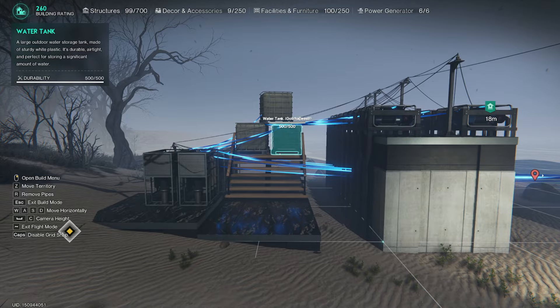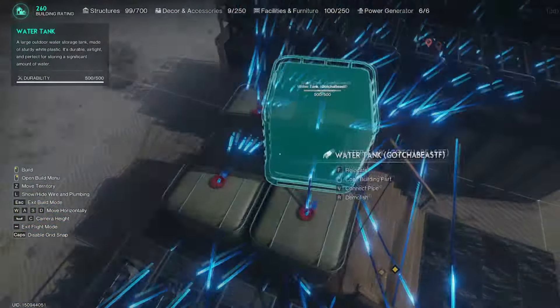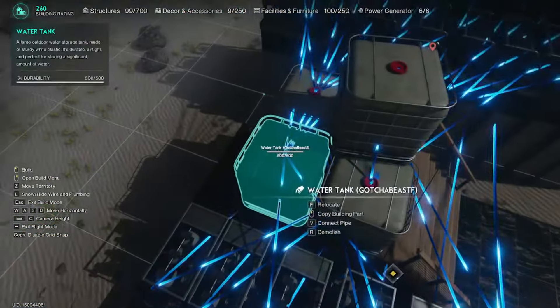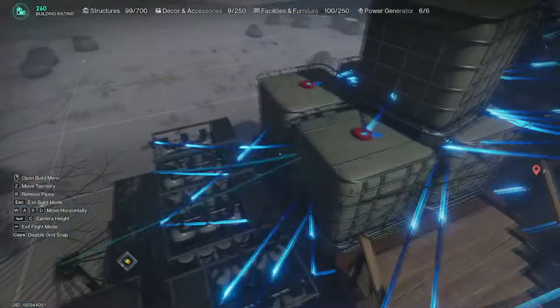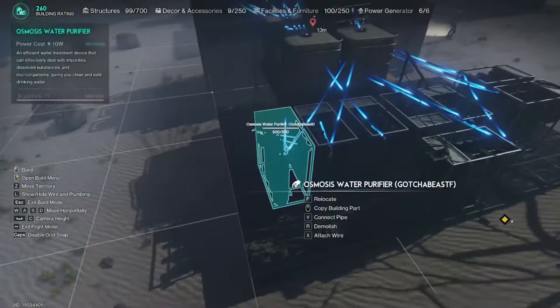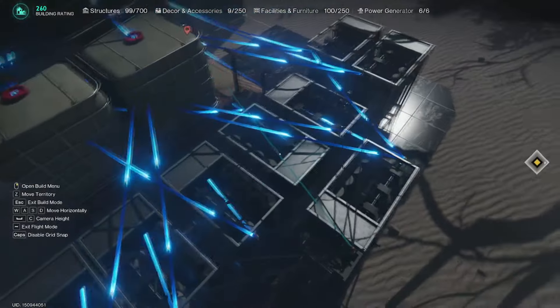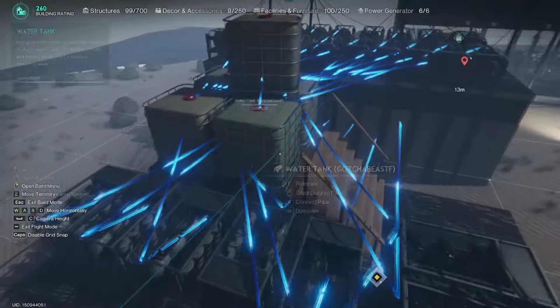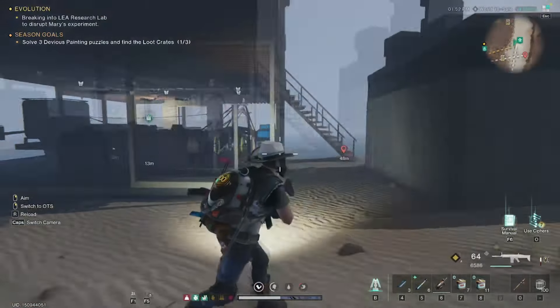Another thing to know about pipe flow is that water only runs downhill — it can't travel uphill. So your water pump has to be placed the highest, and your storage tanks that feed into the osmosis filter should be below that. This allows you to have a 32-stack of materials sitting and waiting to be placed into the osmosis purifiers.